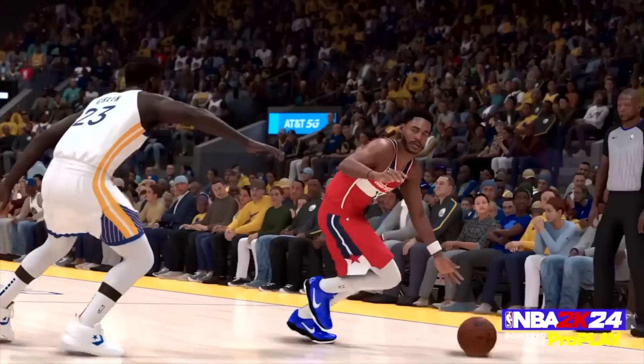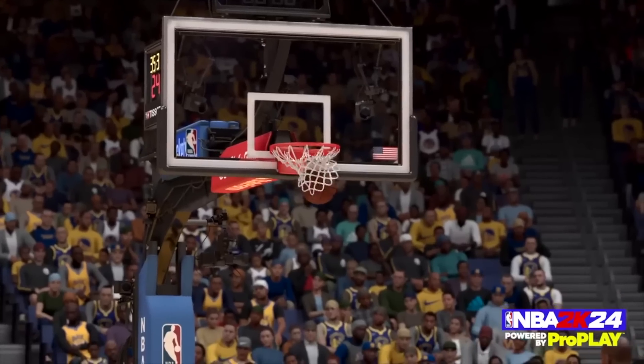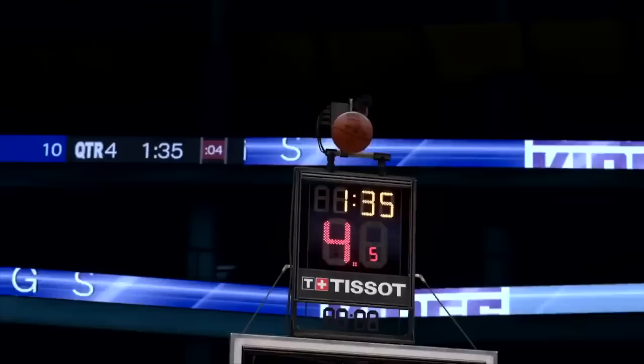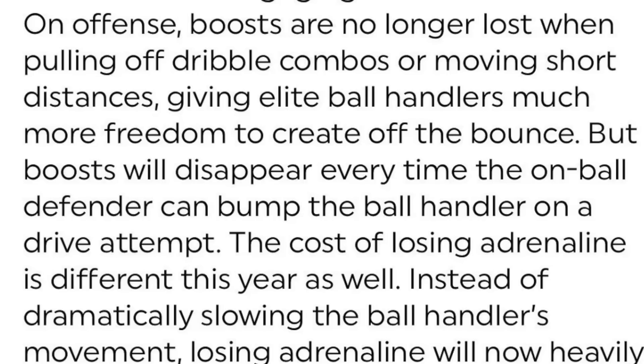For attribute caps on dribbling to get signature styles, I usually go to 92 for Steph and Trae's moves. The highest unlock is Steve Francis sig size-up at 95. Adrenaline boosts are back but have been redesigned to make both offense and defense more skill-based. On offense, boosts are no longer lost when pulling off dribble moves, but boosts will disappear every time the on-ball defender can bump the ball handler on a drive attempt.